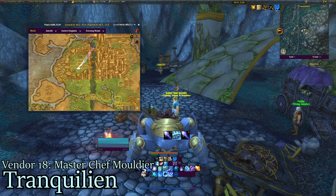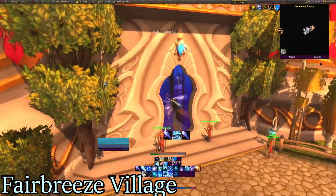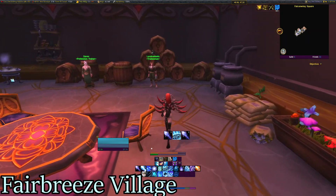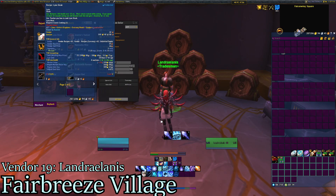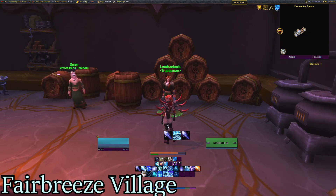The next pit stop is in Ruins of Silvermoon — if you've been there before you can just take the flight path. Our 19th vendor is in Falcon Wing Square in Ruins of Silvermoon. Here we have Landry Alanis, and he only sells one recipe, but it's a very good one: Recipe Lynx Steak. I've sold 21 in total, cheapest for 248 gold, most expensive for 511 gold, gaining 6,062 gold total. This recipe costs 34 silver, so I'm going to stock up.